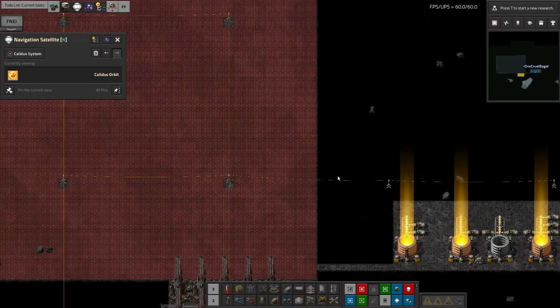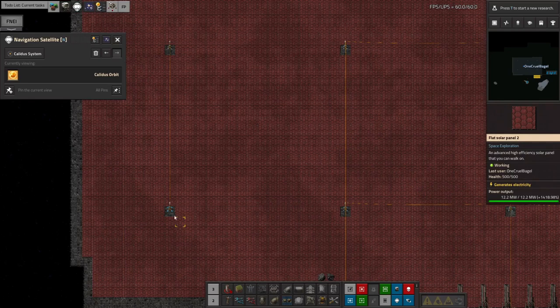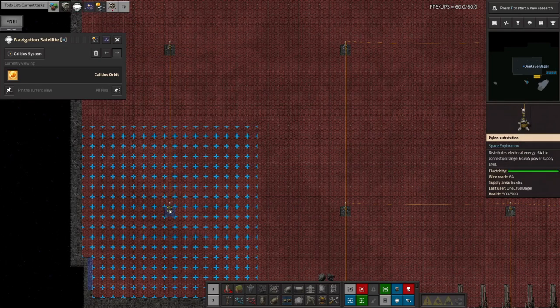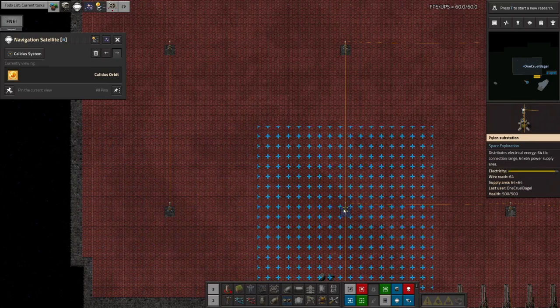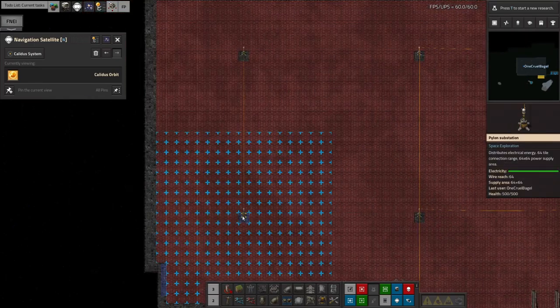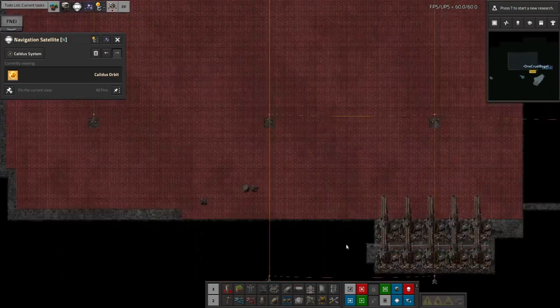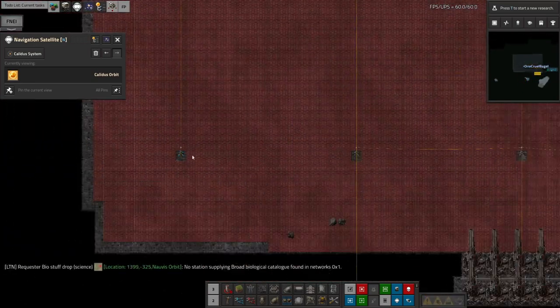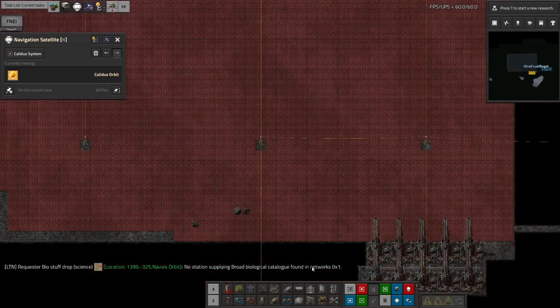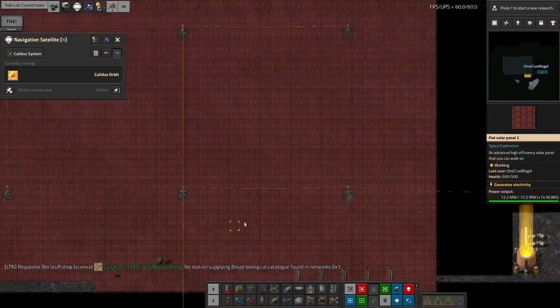In order to get all of this working I needed to extend this solar field, and notice the rather obvious mistake here — these pylons were put in one block too far to the left. They should be here, which would mean they'd be able to link up and the whole system would work. As it is, there's a gap in the cable so all of these solar panels are simply not being used, which is a complete and utter waste of space. I'll head out at some point and fix that — it's a trivial fix.